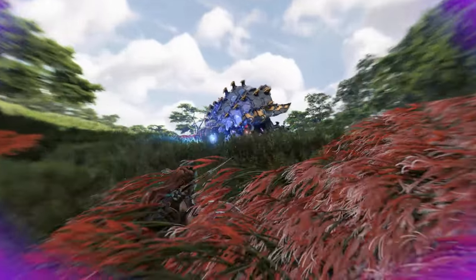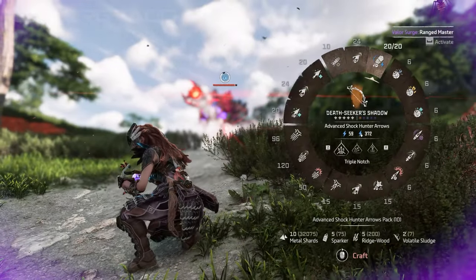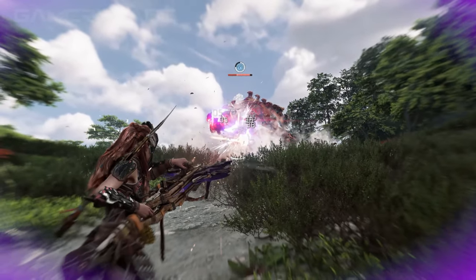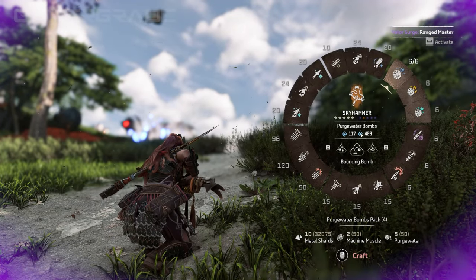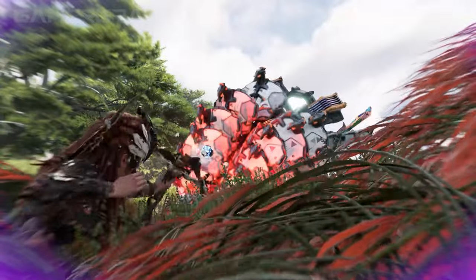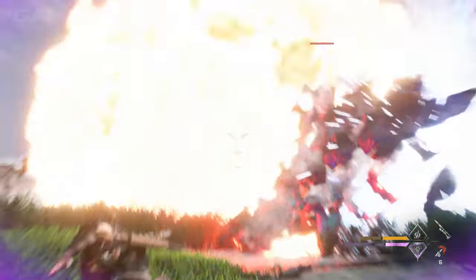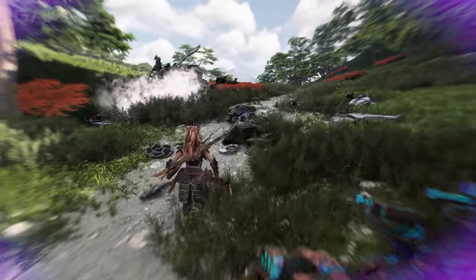Inflicting enough Purgewater build-up to reach the elemental limit will briefly stagger a machine and apply the drenched state. This causes the machine to lose all elemental resistances and immunities, making them susceptible to all elemental damage while weaknesses remain intact. The drenched state will also remove all elemental damage and build-up from the machine's attacks, as well as completely disabling specific attacks primarily based on dealing elemental damage. The drenched state lasts for 20 seconds on small machines, 25 seconds on medium sized machines, and 30 seconds on larger machines. When the drenched state is inflicted upon Aloy by enemies, any elemental ammo you use will be rendered ineffective for 25 seconds.